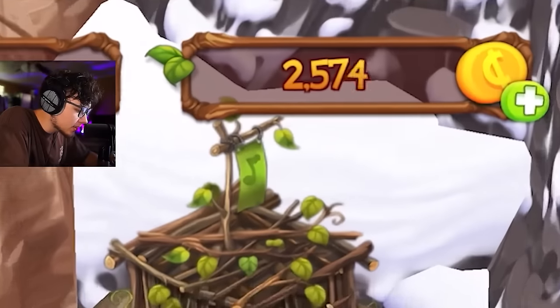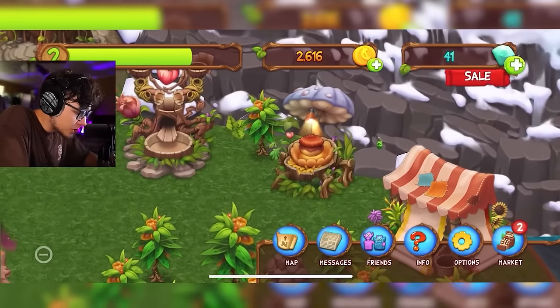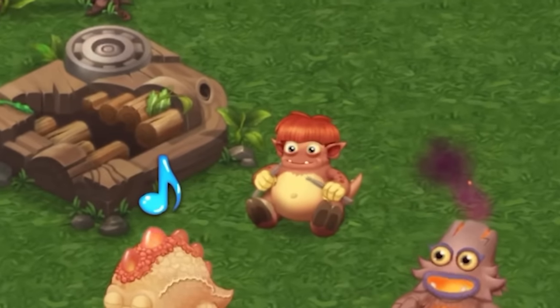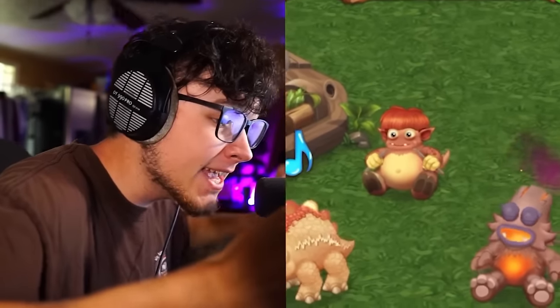We have plenty of gold so we're speeding the castle upgrade up — skadoosh, king of the castle! We have a goal to collect up here, and now we should be able to place Drumpler down on the island.